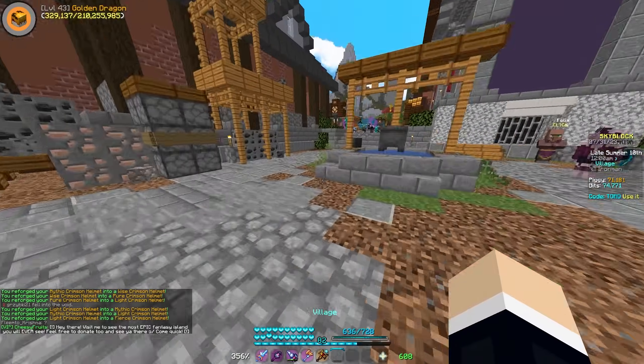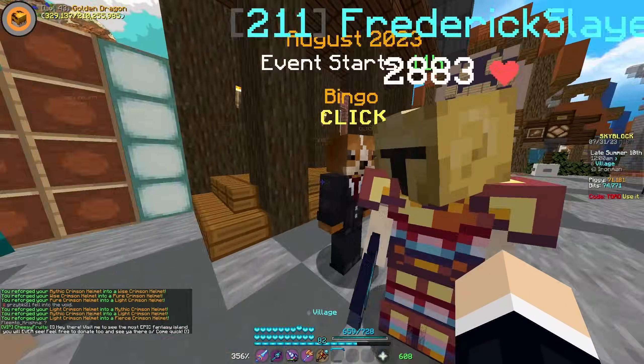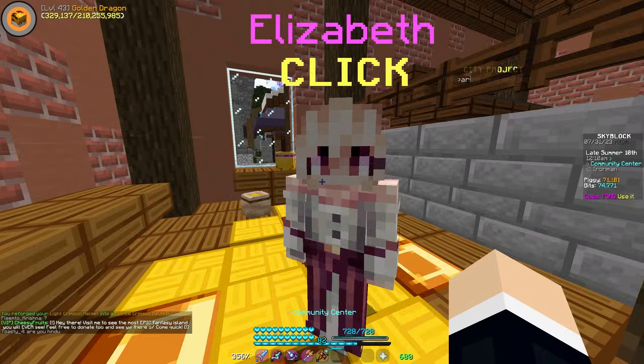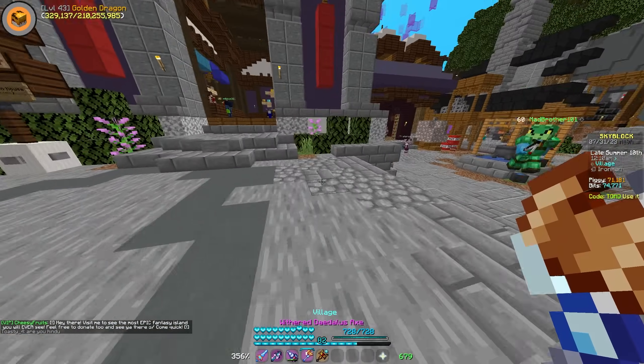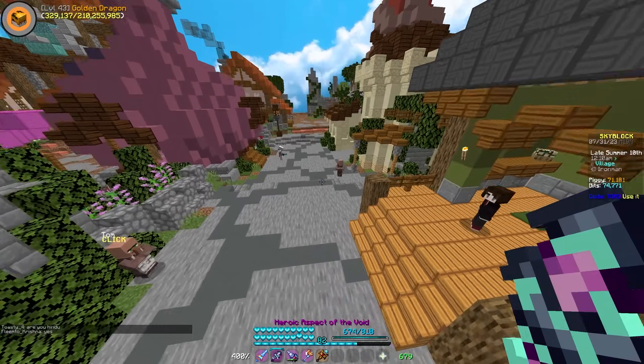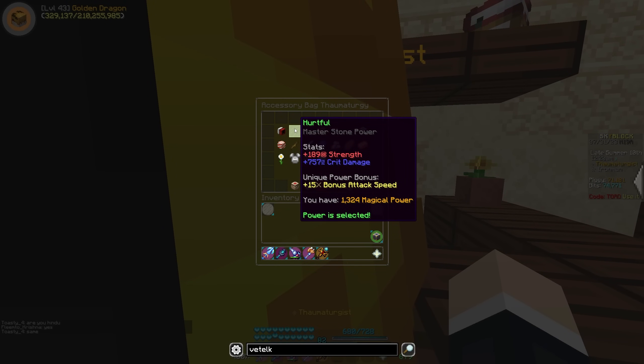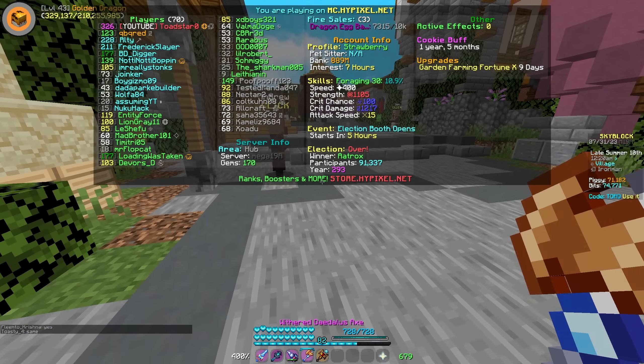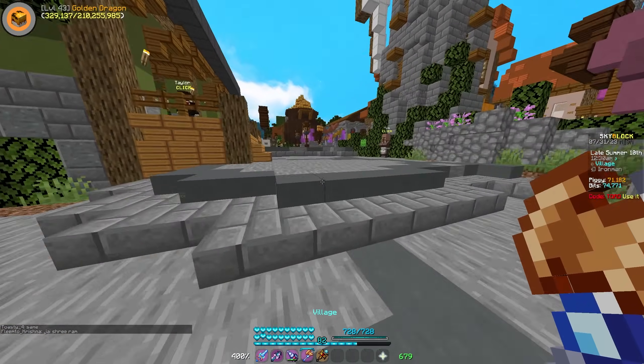We basically want as much single-hit damage as possible. I'll probably want Magic Find on this for the first method, so we're going to use Magic Find on our Enrichments. I'm using the Hurtful reforge with tunings to even out my stats a little bit. I'll probably be using the Daedalus Axe, and I may end up swapping my chestplate over to Necron just for a little extra damage.